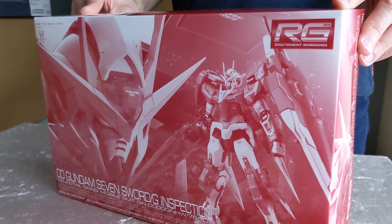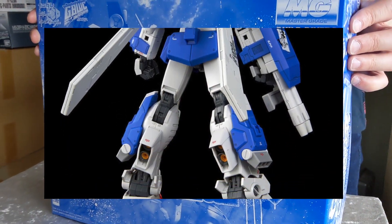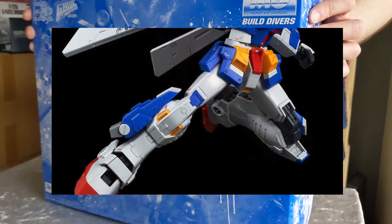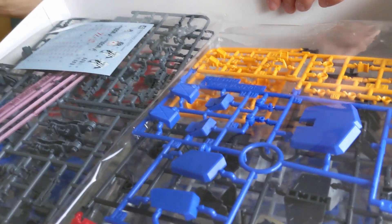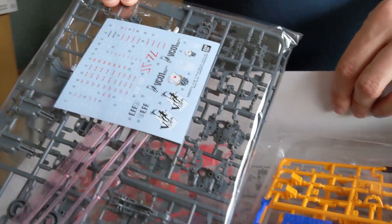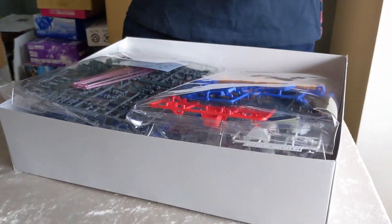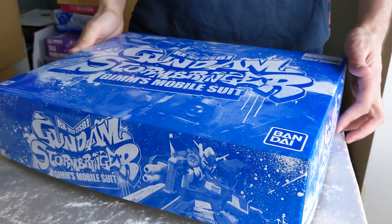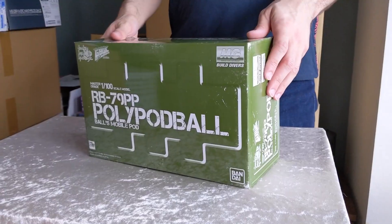The MG Stormbringer was shooting up crazy amounts in price on the secondary market because they simply did not print enough — there were three runs on the original availability and those disappeared and people went crazy for them. It's a great kit based on the GM Dominance, which is another P-Bandai kit. Thankfully this was reissued; hopefully they'll do the same for the Red Dragon, otherwise that's going to do the exact same thing — I'm already out of Red Dragons and that thing is worth a ton. It also has water slides for the Polypod Ball. Now's the time to pick this up because I have no clue when the next reissue will be.